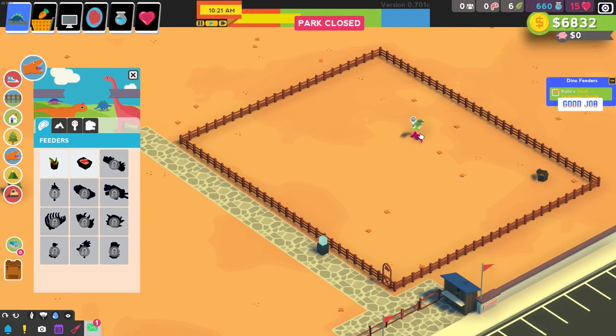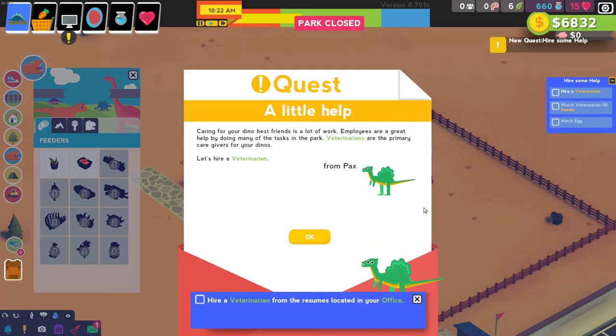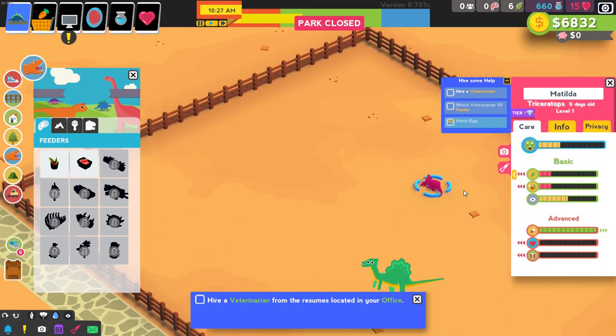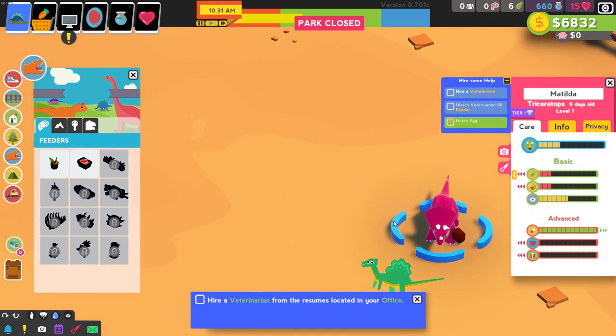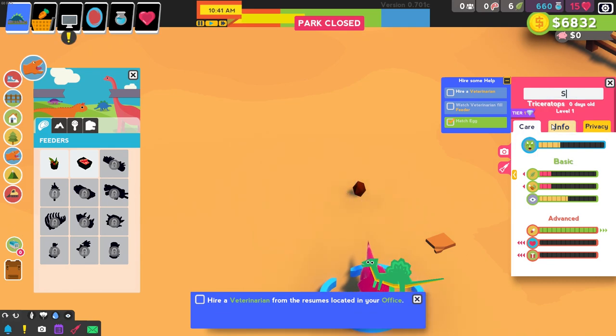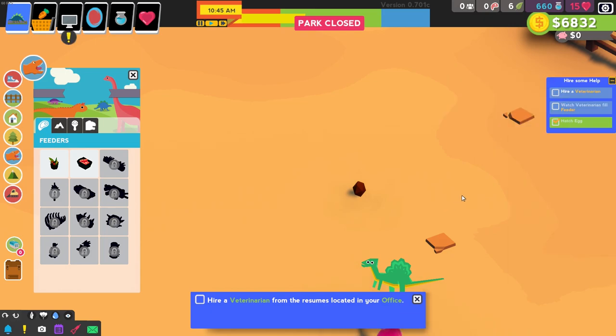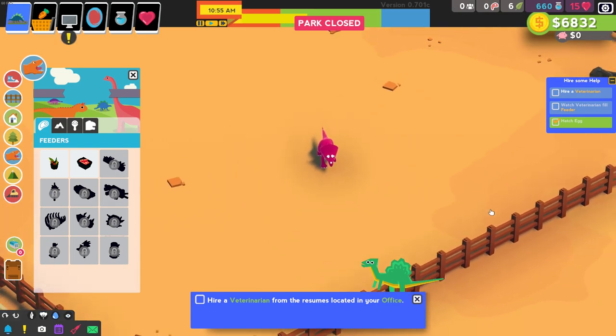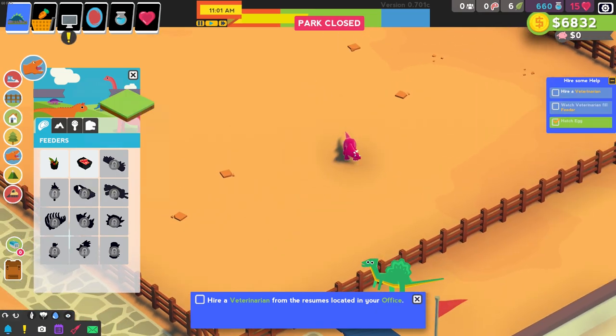He hatched! Caring for your dinosaur best friends is a lot of work. Employees are a great help by handling many of the tasks in the park. Veterinarians are the primary caregivers for your dinos — let's hire a veterinarian. But I love him! Or her. She pooped! Her name is going to be Sarah. If anybody is a Land Before Time fan — which I'm assuming you guys are — I love you!